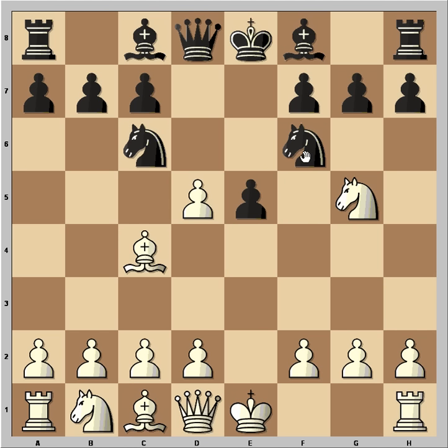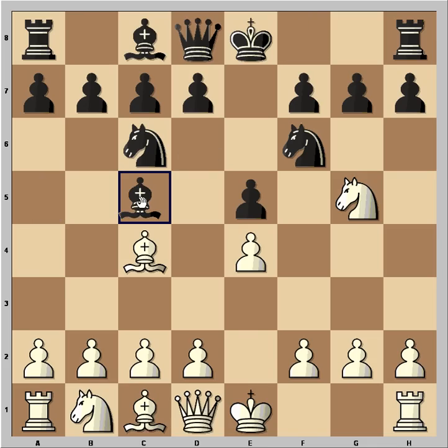A very common move in this position is d5, and white takes. Now, this is not the best continuation. Instead, Na5 is quite often played. But this is not on the menu today.